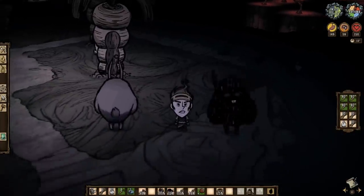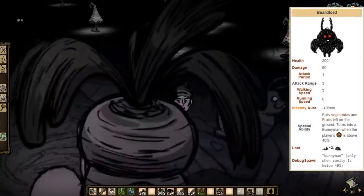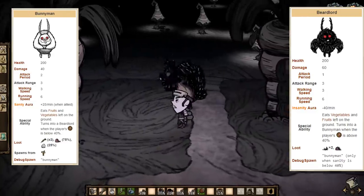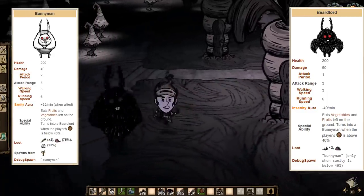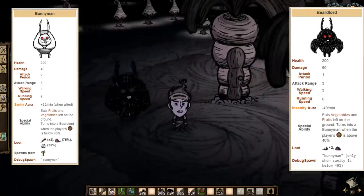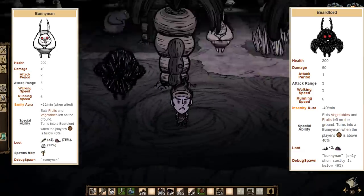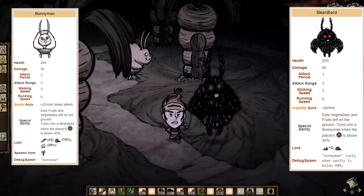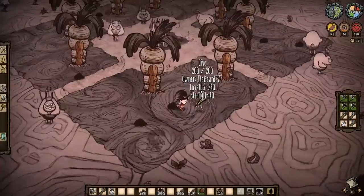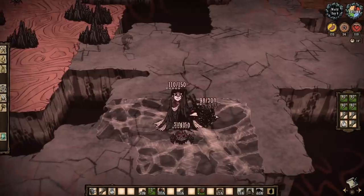Why not just sick them on one another, just like you can do with the pigs up above? But before we head up ourselves, let me introduce you to Beard Lords — a variation of our lovely bunny friends. When your sanity drops below 40%, bunnymen will become Beard Lords and change their looks. They'll have a negative sanity aura of minus 40 per minute and won't return to their homes in this state. Other than that, they are still neutral like their brethren, can still be befriended, and will also deal slightly more damage.